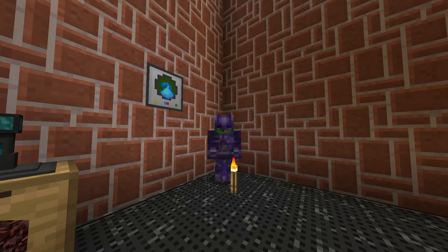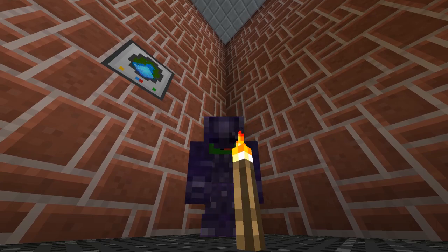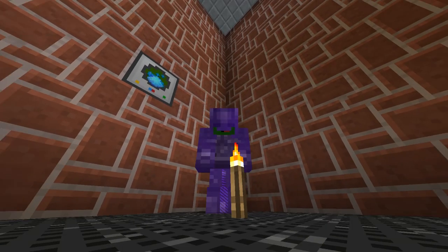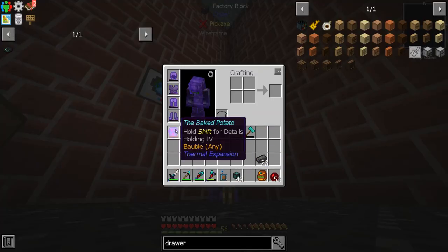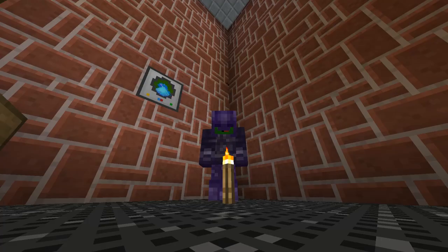Welcome back to Stone Block! Today we're going to make some cryothium, get our armor, and upgrade to the resonant capacitor — the 'baked potato thingamabobber.' I hope you have a great day, enjoy the video.